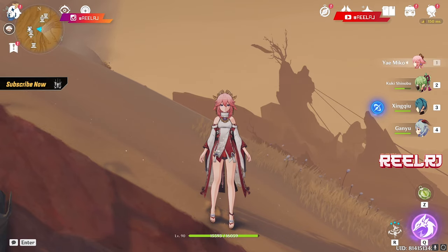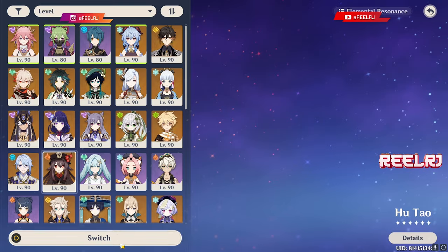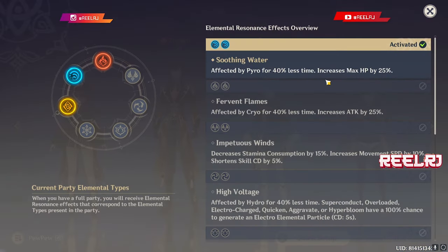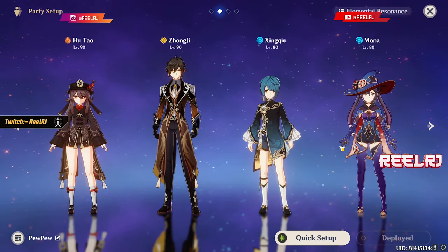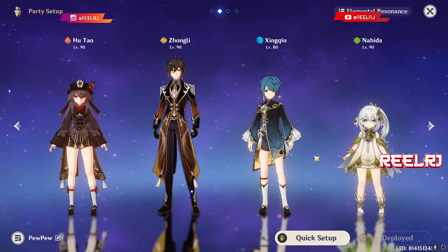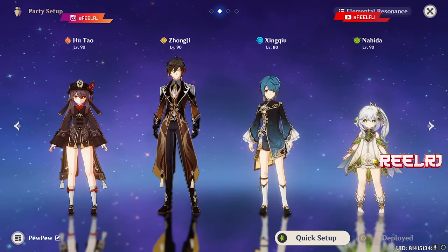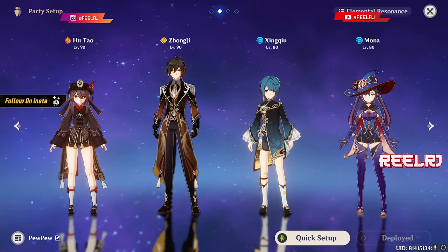The ideal team for me for Hu Tao is Hu Tao, Zhongli, Xingqiu and Mona. With two Hydro characters you get Hydro resonance which increases HP by 25%. Mona's burst also increases a massive amount of damage. What we're going to do here is replace Mona with Nahida — we'll get around 250 elemental mastery from Nahida's burst and then the Dendro application will trigger the Burgeon reaction.